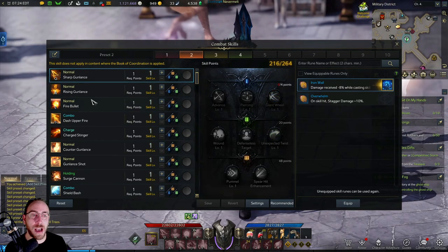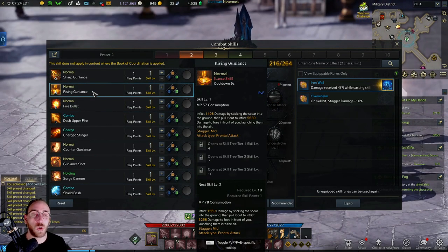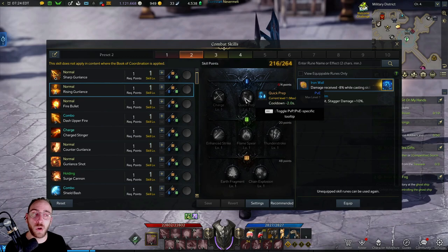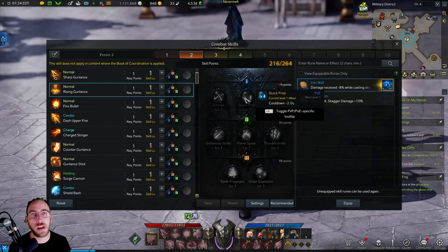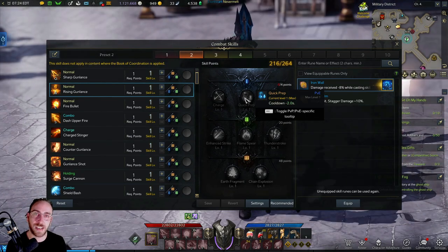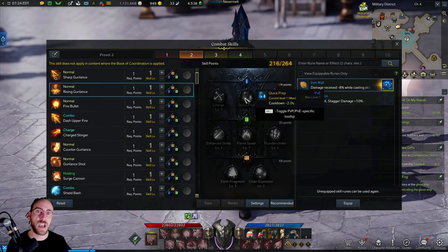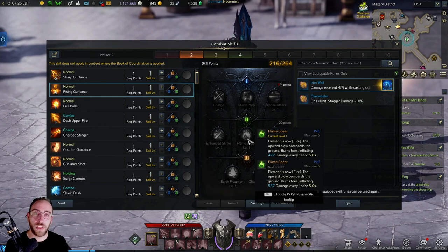If you have skills with a massively long cooldown, you're going to want to lower that cooldown to maximize how often you use it. There are a lot of abilities where bosses will stagger you or stop you mid-attack, and then you have to wait another 24 seconds. Any couple of seconds you can shave off the cooldown will actually help you in the long run.